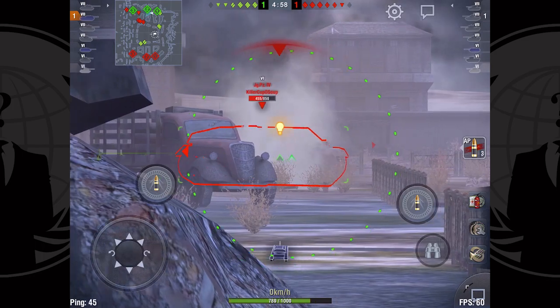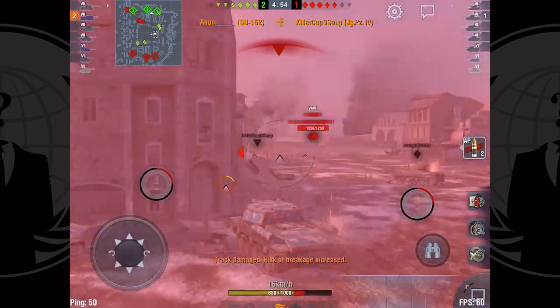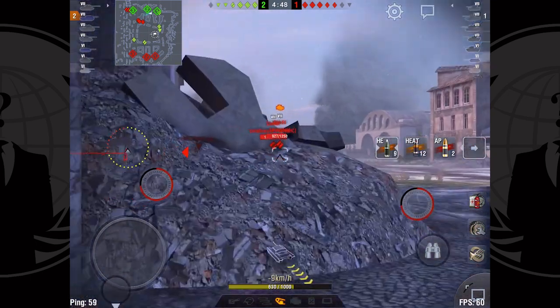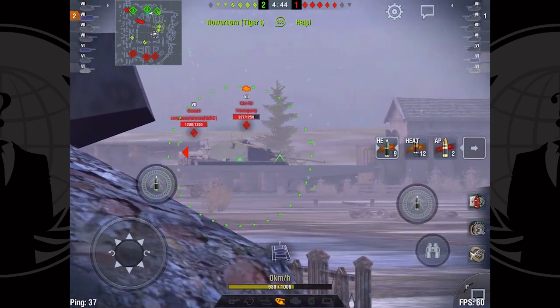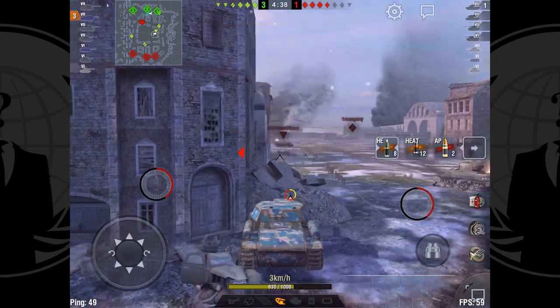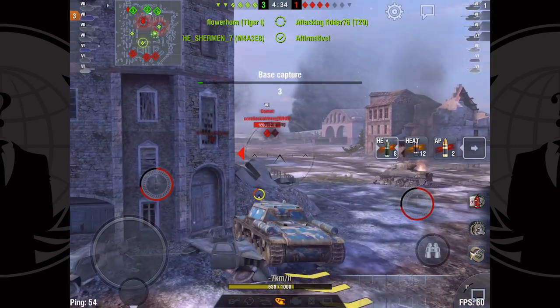The Flak Panzer shows up and that's a good opportunity to use AP. I can quickly see that one AP round will kill him, and when he shows his side through cover I go ahead and get that kill shot. Then back to HE because now I'm on a couple of soft targets, and I'm looking for that nice big one-hit on the Chi Ri — and I get it. The Chi Ri is an HE magnet in this tank.